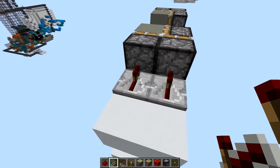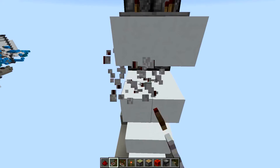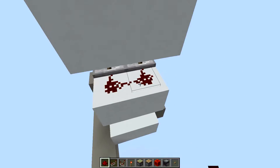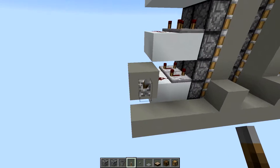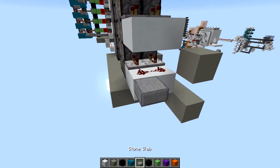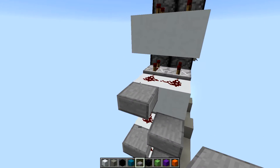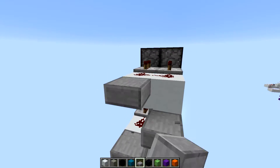Then you're going to place some repeaters down and put them on four ticks of delay, and you're going to do that all the way around. Then you're going to put your redstone dust all the way down. On the other side, just for this video's sake, we're going to say that's your input, and from your input you're going to bring a staircase up this way all the way to the top.